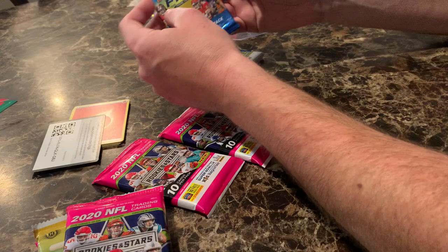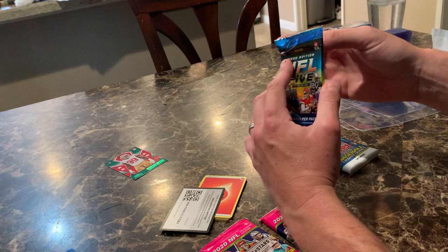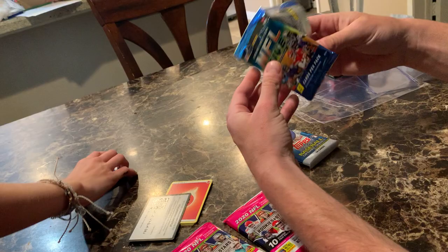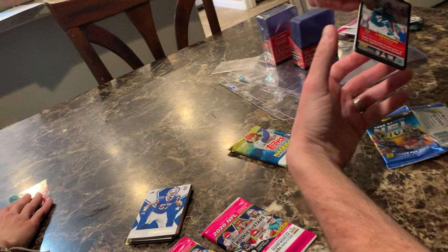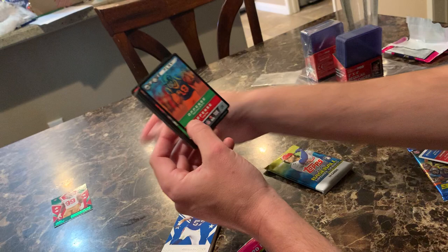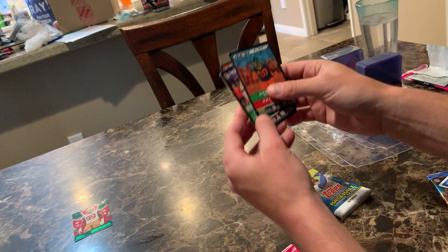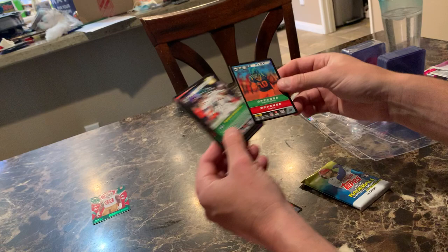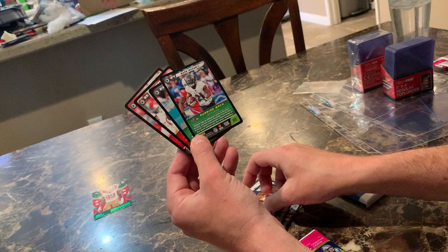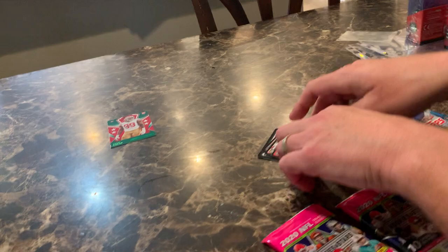My turn. I'm going to start with this one — I picked this up at Target, it was packed away underneath a bunch of other packs and it was the last football pack, so maybe that means something. Rules update. Miles Jack — good player, nothing too special. Sam Darnold — terrible player. Mark Ingram, Devontae Parker, Geno Atkins — kind of a junk pack there.